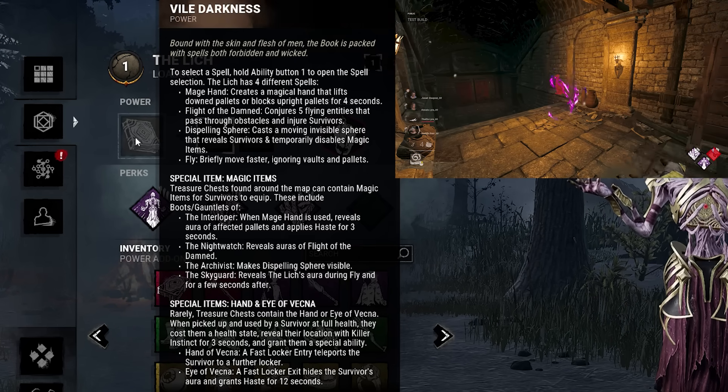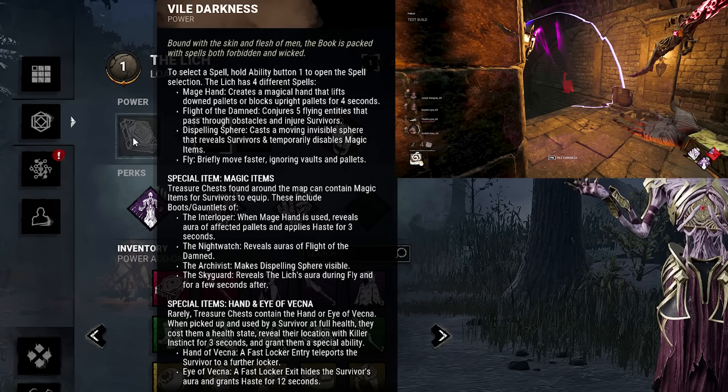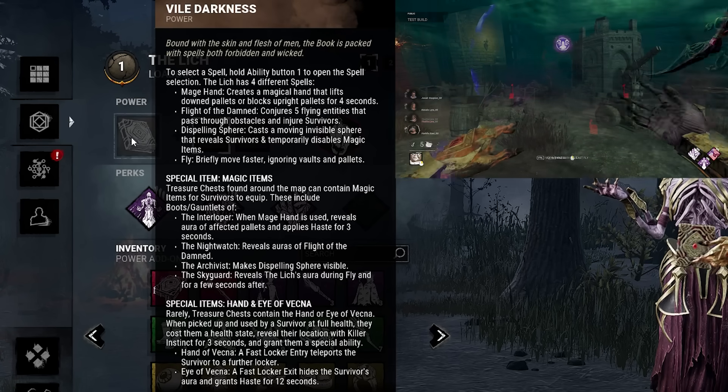Then there's Dispelling Sphere, which sends out a sphere. If a survivor is in that sphere, they will then be triggered by Killer Instinct, and then fly.